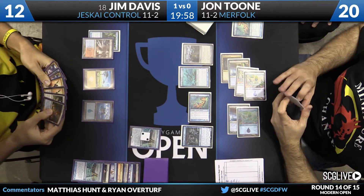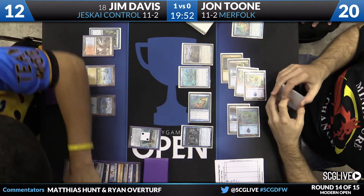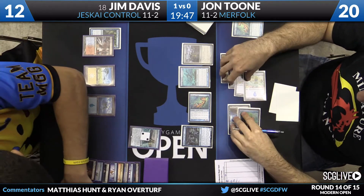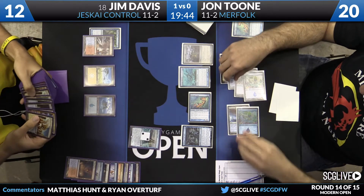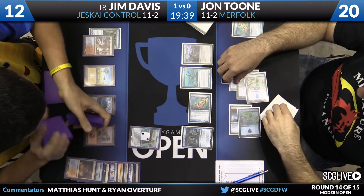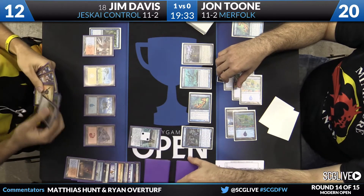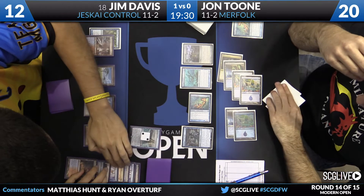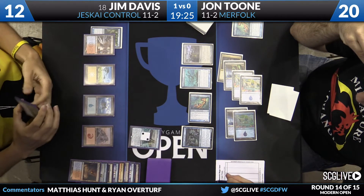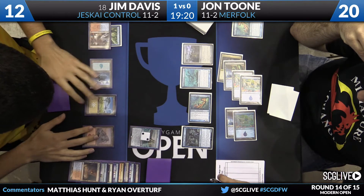Jon plays a Harbinger of the Tides. Back to Jim — the Ancestral Visions resolves and he reloads. There's the Scalding Tarn he scried to the top. He's going to fetch with it, bringing back access to red mana, though it's costing him life points. Currently there's no Lord granting Islandwalk, so Snapcaster Mage into Lightning Helix would be a solid turn for Jim. My guess is he'll just Helix away the Reejerey.